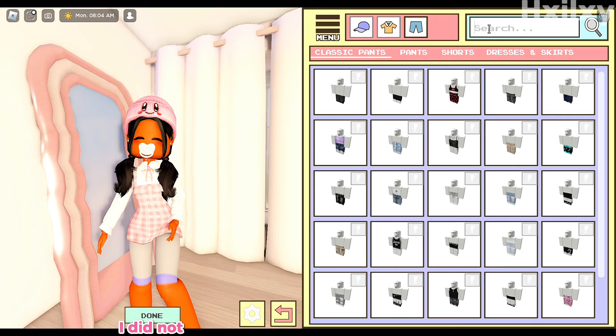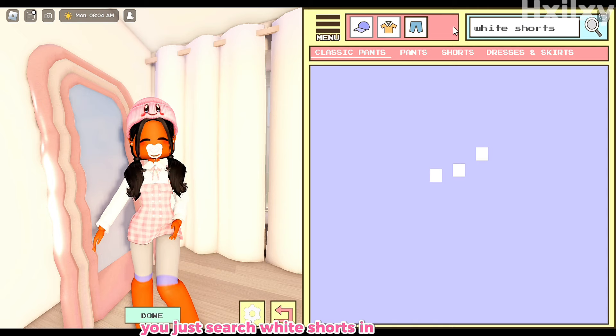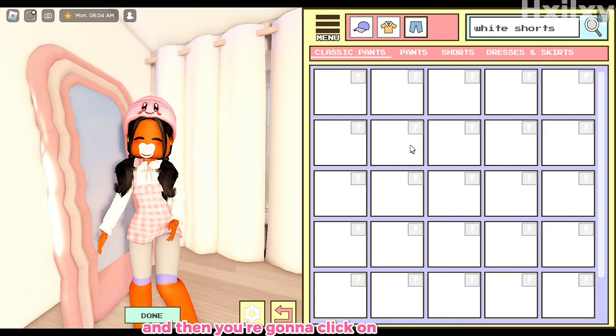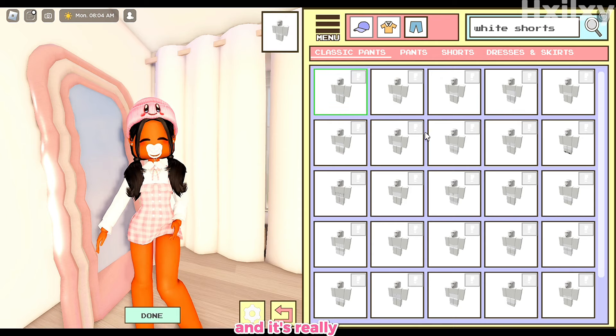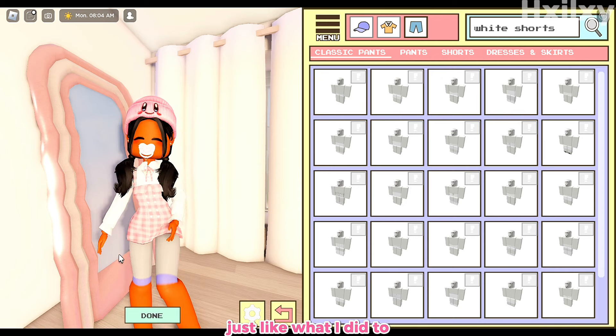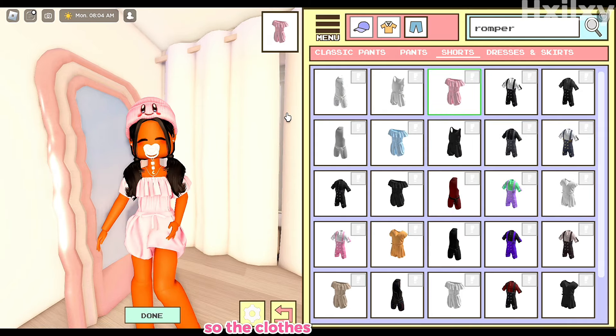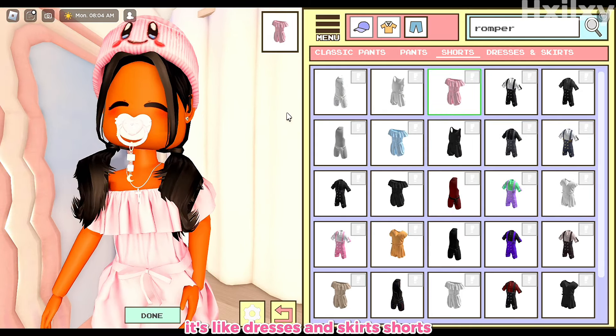You're seeing this Roblox default tights thing — to remove that, I didn't show this in my previous video, but you just search 'white shorts' in classic pants and click on the first one, since it doesn't really have socks or anything and it's really short. Just click the first one to remove it.